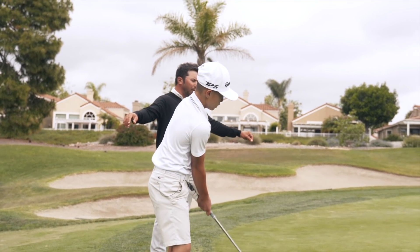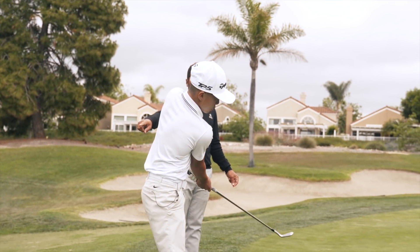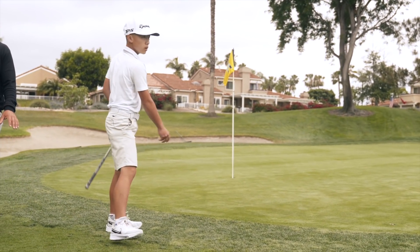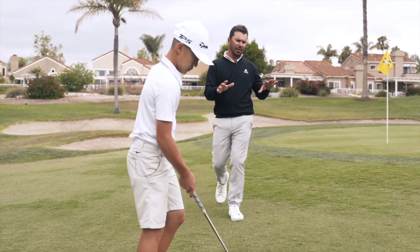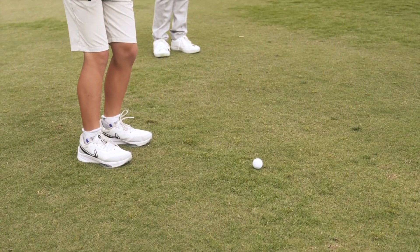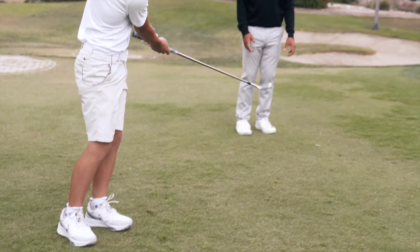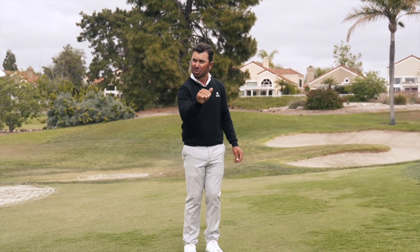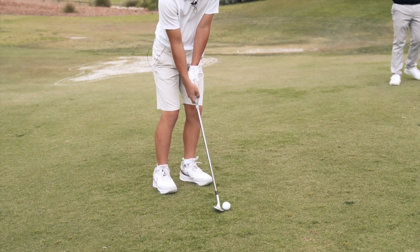So for the viewer, notice how we have more than 50% of this that is not the green. We have to carry this — it's up the hill. Into the grain, sticky grass, can't really do the bump and run. We talked about how we have to land it more than 50% of the way there, so we're opening the face. The ball's slightly in the front of our stance. Jay's really trying to take away the hand action, because the minute you add that, you're adding a component of speed that's unnecessary. Hands working at the same pace as the body, Jay.